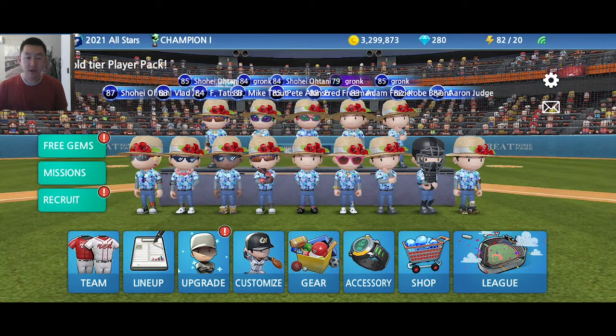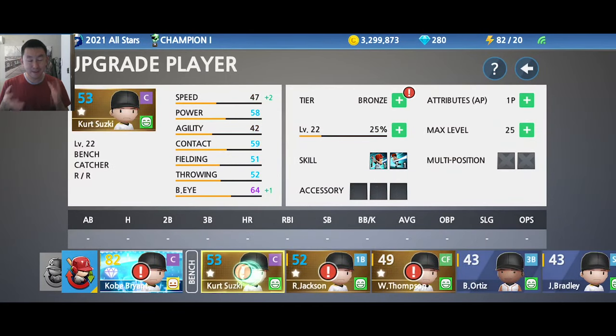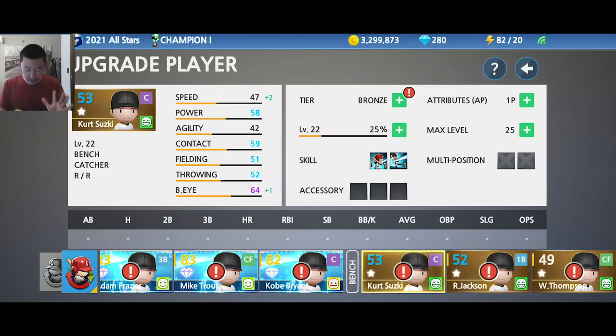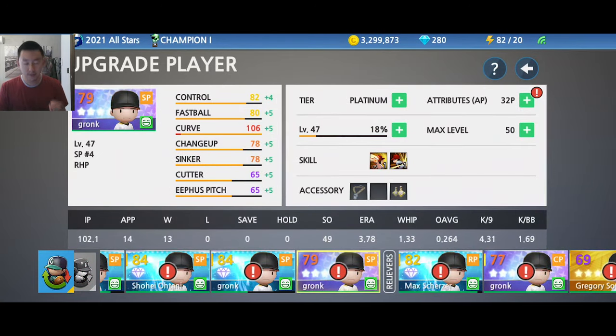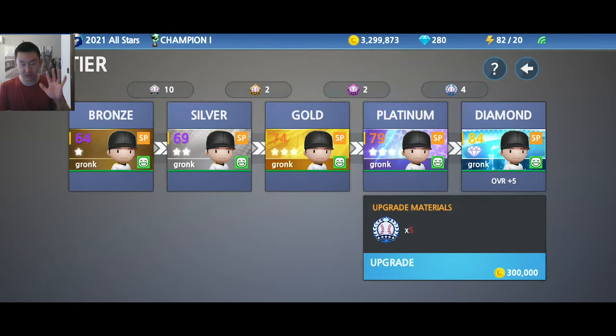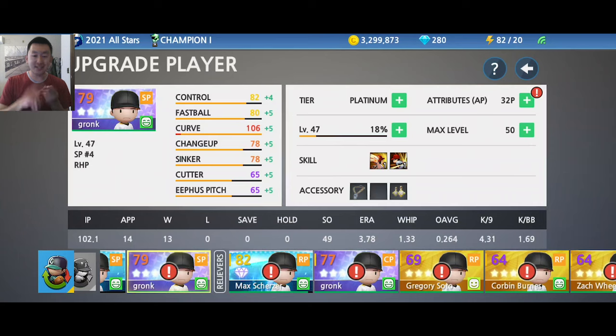It is expensive and hard getting these badges, so you do have to play the game to advance — or you can buy gems and use real money, which I wouldn't recommend. You get five overall, meaning plus five to all your stats. The important thing to remember is you cannot skip tiers. It's a progression: bronze to silver, silver to gold, gold to platinum, platinum to diamond.